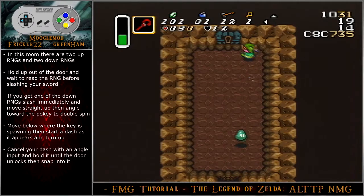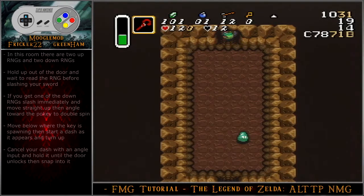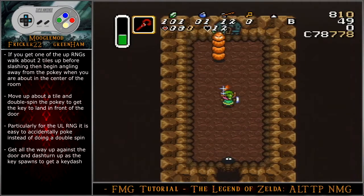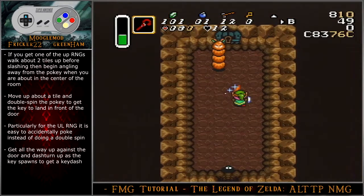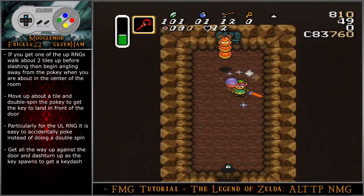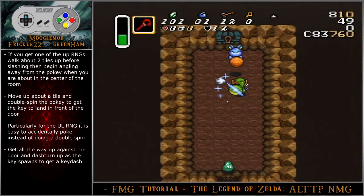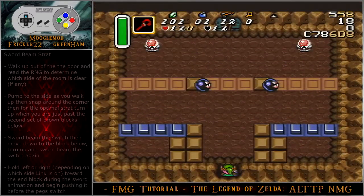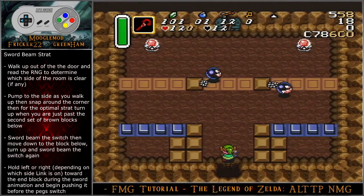Cancel your dash with an angle input and hold it until the door unlocks, then snap into it. If you get one of the up RNGs, walk about two tiles up before slashing, then begin angling away from the pokey when you are about in the center of the room. Move up about a tile and double spin the pokey to get the key to land in front of the door. Get all the way up against the door and then dash turn up as the key spawns to get a key dash. In most cases, if the fairy drops and it is not accessible from the door dash, grab it. Walk up out of the door and read the RNG to determine which side of the room is clear, if any.